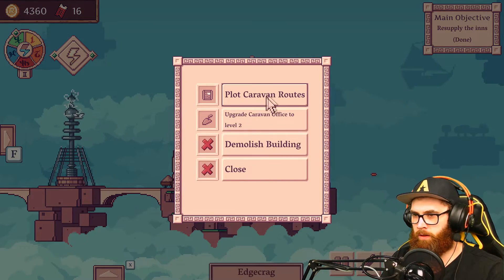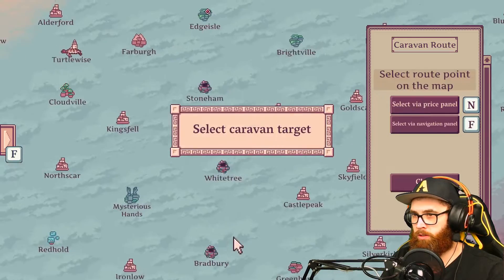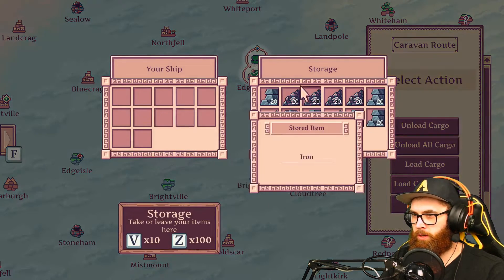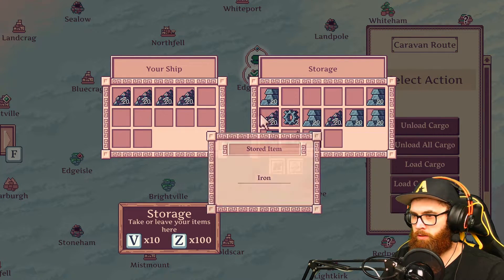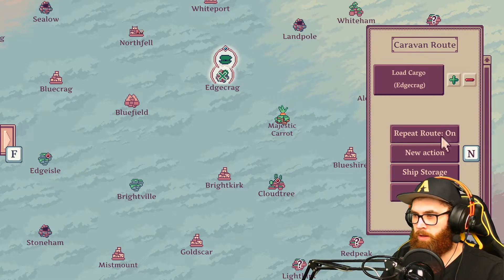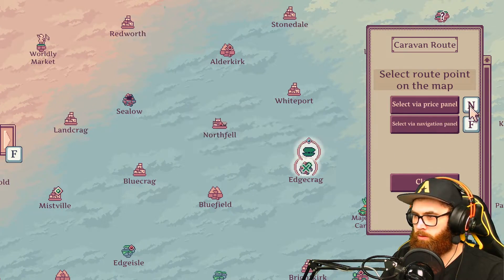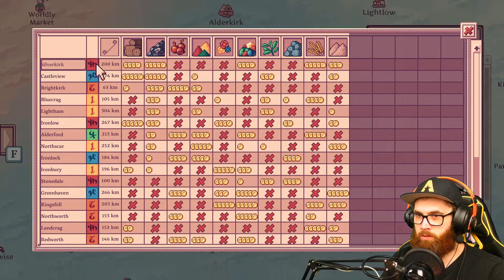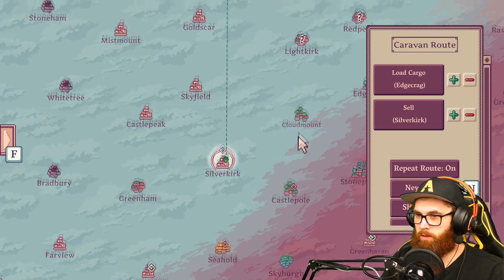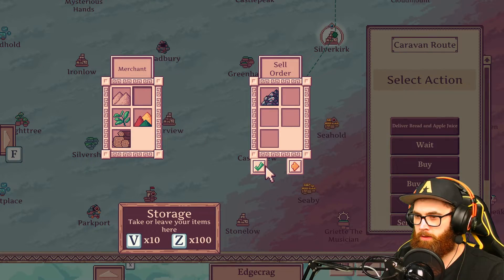So what we need to do to plot the caravan routes is go to new action, select the island you're currently at because apparently it's docked off it. Load cargo and load all of this like that. Then on repeat action, on. New action — go to the best net price navigation, we want to go to Silver Kirk, sell order. Then go to Castle View and sell that.